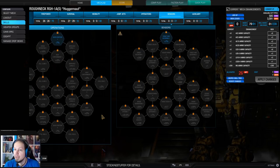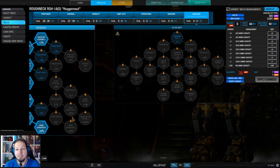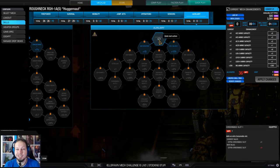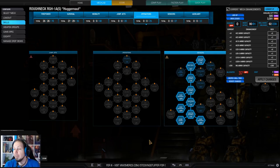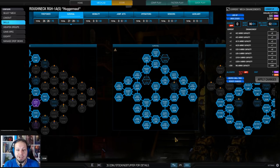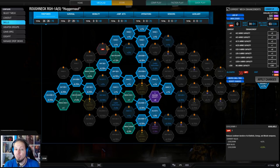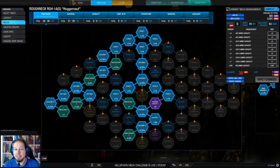No jump jets, no operations, but maybe 60% radar deprivation — that would be nice. I did not go for my consumable slot yet, but the second consumable slot is very valuable, and then you have two points left over. You could go for a seismic sensor — would make sense — and then one point into maybe heat gen or maybe cooldown. It depends on your playstyle. But yeah, that's the build.